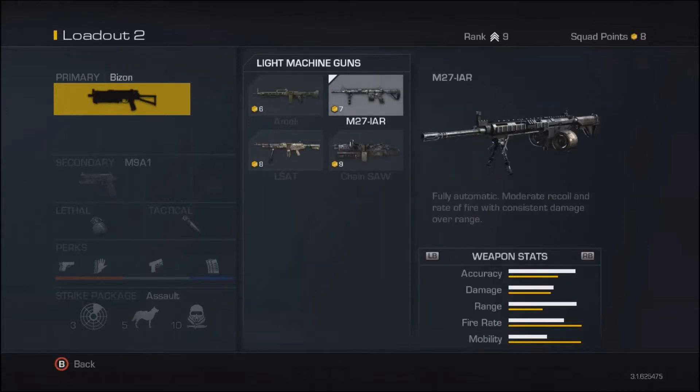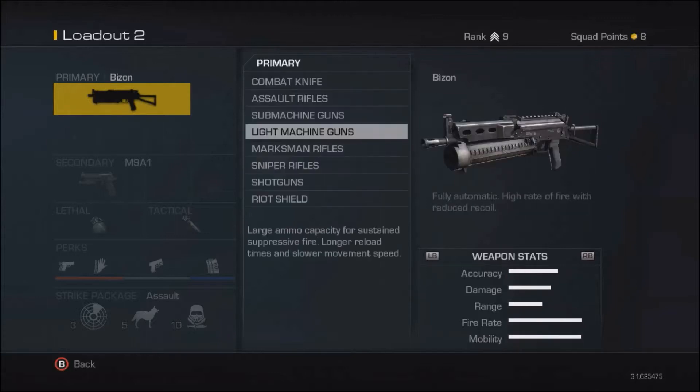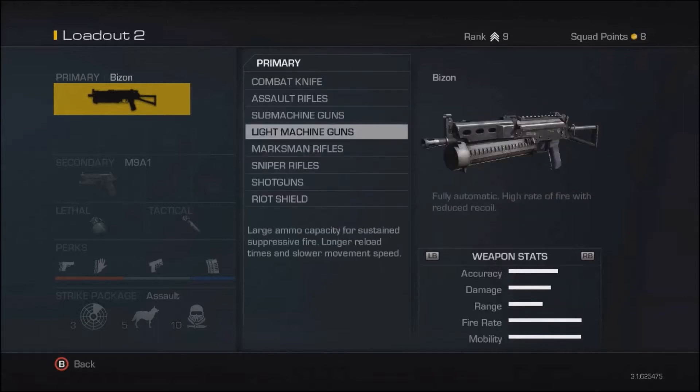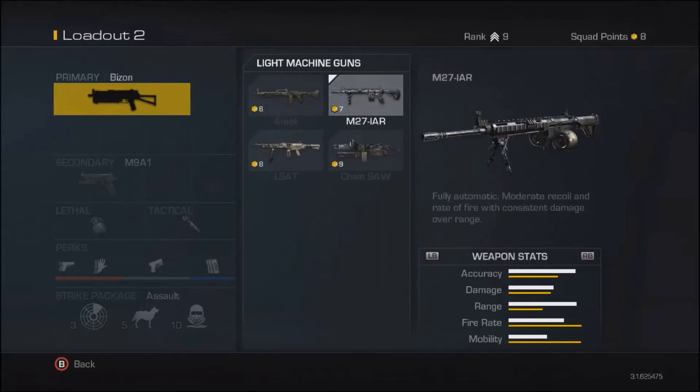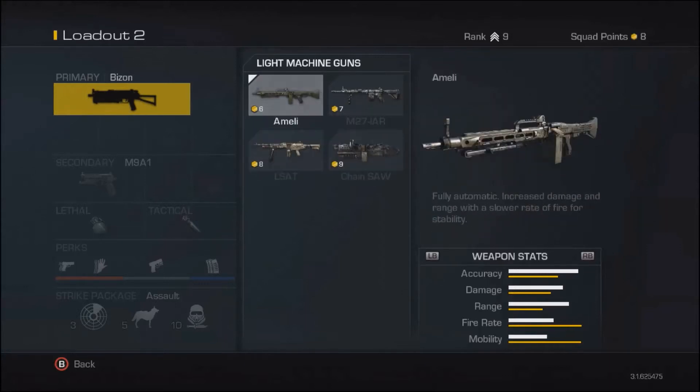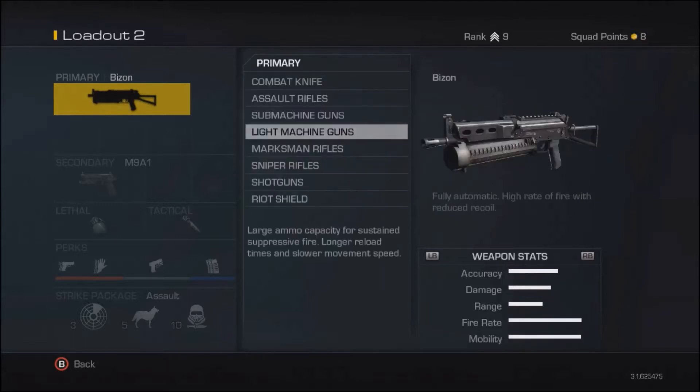The M27 IAR looks very similar to the MR28 marksman rifle — kind of in the same family, basically looking like an M16 with a beta mag and long barrel. It has low fire rate and mobility but high damage. The LSAT seems to be a pretty consistent gun; damage could be a little better, but the high fire rate makes up for it.